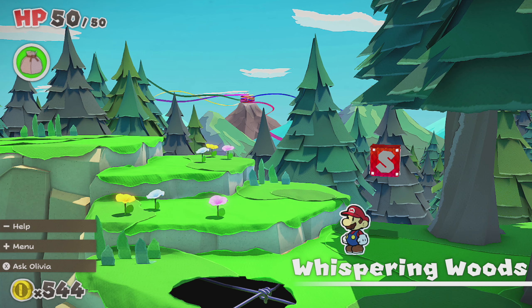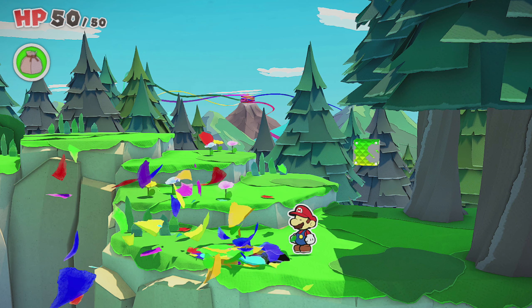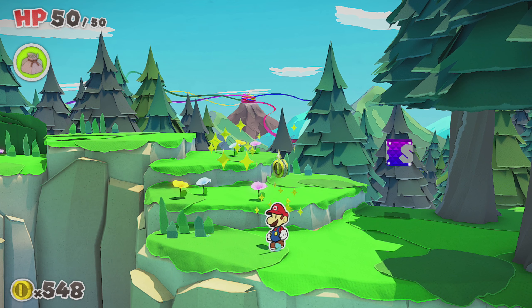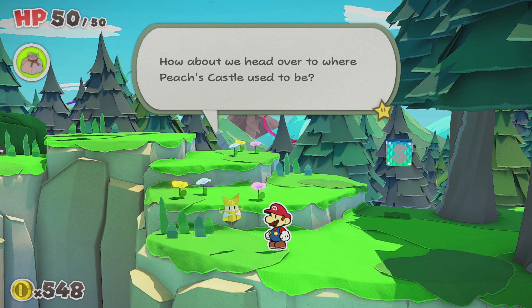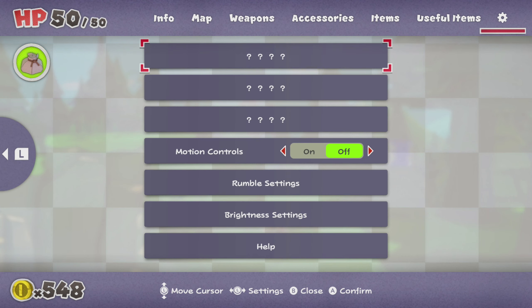Hey everybody, I'm Crow, and welcome back to Paper Mario. We're still in the Whispering Woods, and we gotta confetti all the stuff. Does that mean all the confetti that went off the side was wasted? I was looking through the menu because I was trying to find a way to change your keybinds. You can't, for reasons of Nintendo.